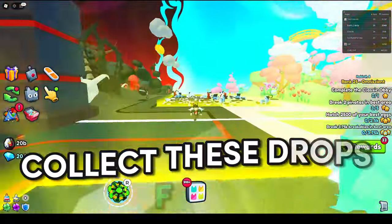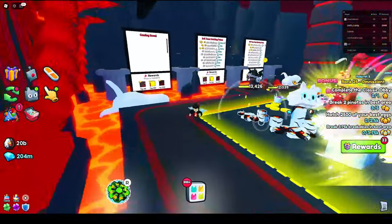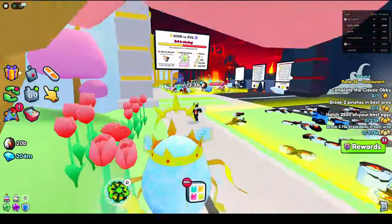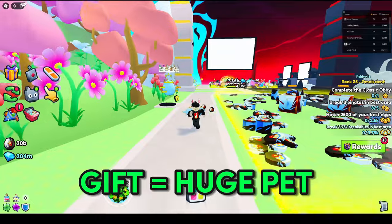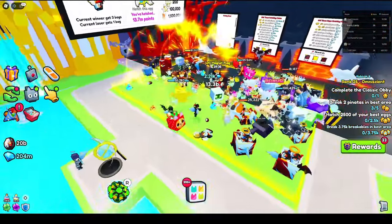In today's video I'm going to be showing you the best ways to collect the angel feathers and the demon horns inside of Pet Simulator 99, because using these items you'll be able to craft a good versus evil gift, which will land you a huge good versus evil cat.